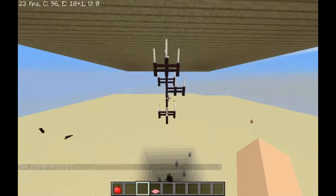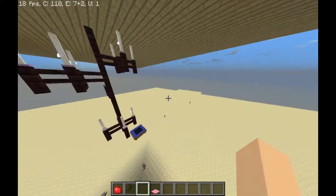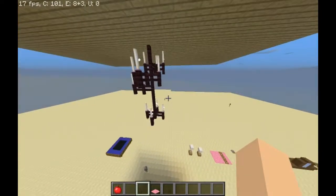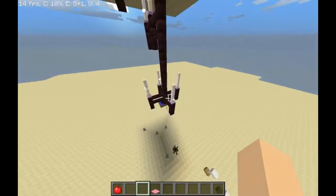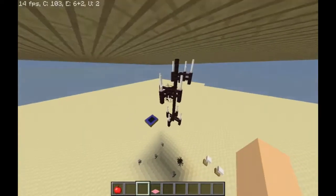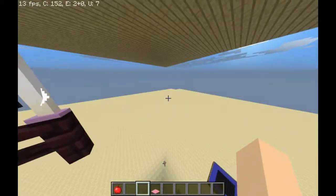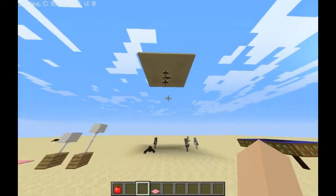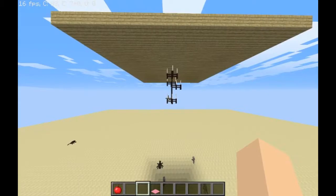Here's a chandelier, and once again I do apologize for the lag — it gets very laggy at the end of the video. This is just a little chandelier — it's some fence hanging down straight and then some little branches off of it with end rods on top. It looks pretty cute, I really do like it, and it looks especially good from down here. Here is a little screenshot for you.